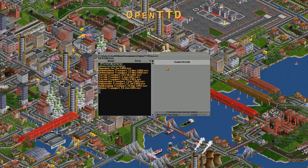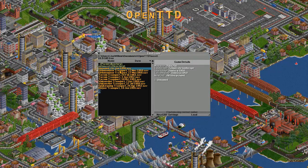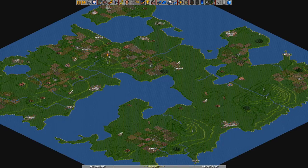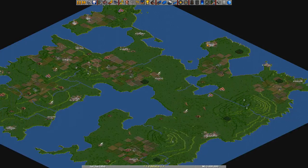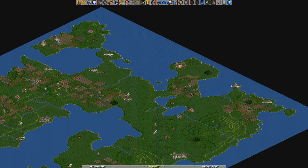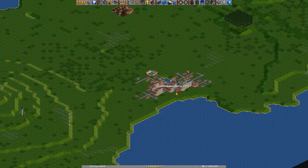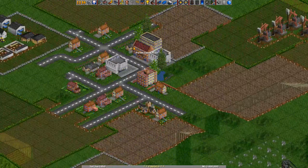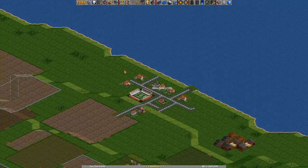So let's jump into the game. I generated a map for us already with a lot of fun stuff to explore. This is the map we will be playing on — it's a randomly generated map. It has towns, it has industry, and just some general water. I'm playing with only one mod activated, which is the fictitious Dutch town name mod, so it has names that in theory could be found in the Netherlands.